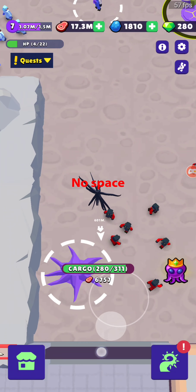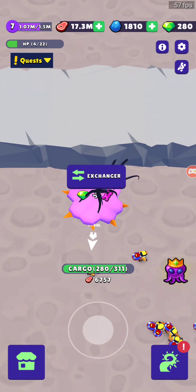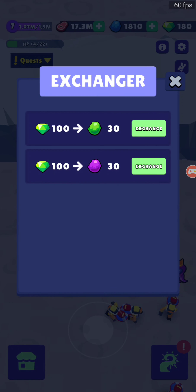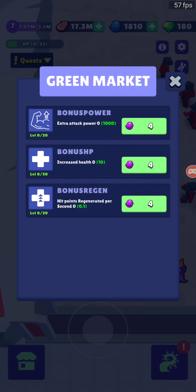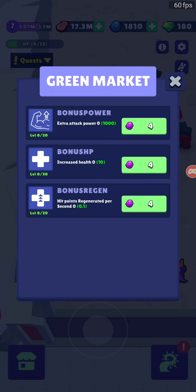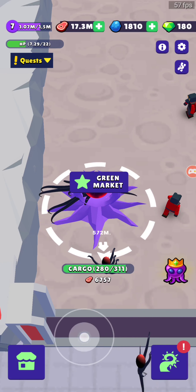I'm also going to do this green market thing here. We're gonna exchange 100 for 30 purple, then spend it on extra attack power and hit points regenerated per second. I'm gonna put as much as I can — got level 3 bonus regen and one bonus extra attack power.